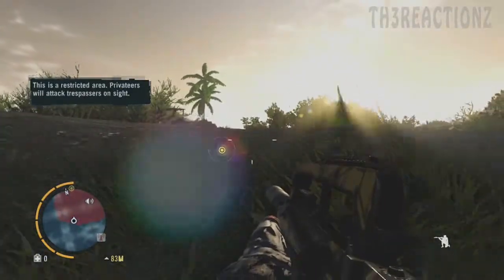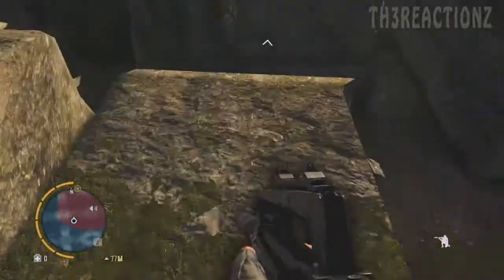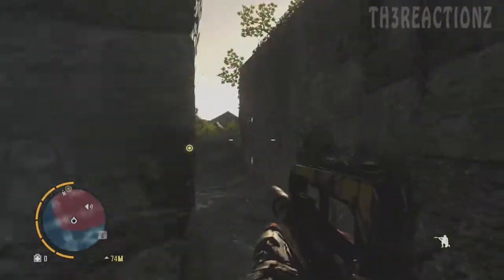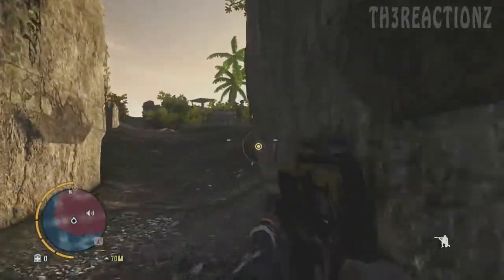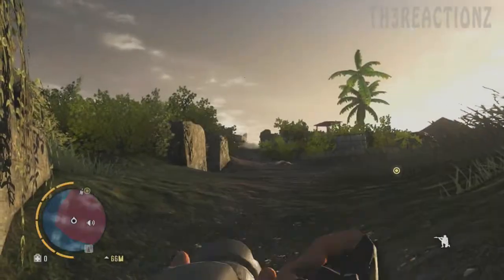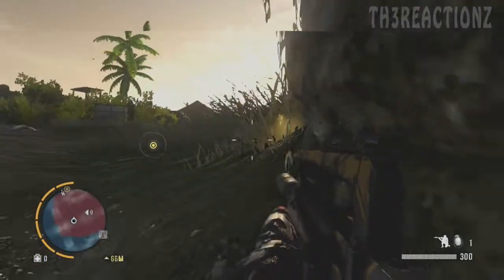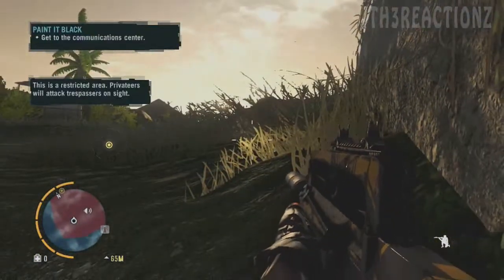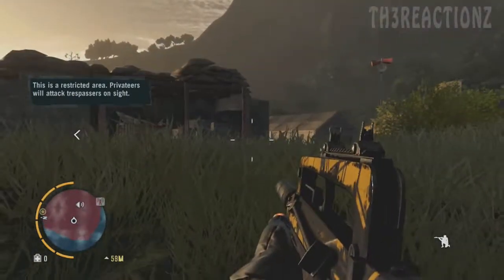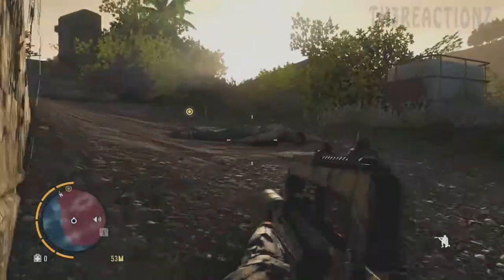This is a restricted area — privateers will attack trespassers on sight. Well, I am a privateer too, didn't you notice? Oh shit, there's a sniper as well — that's brilliant. Get to the communication center — yes, you've already said that. It's a restricted area, I know. One of the snipers is going to see me. I can't get around the back, because if I go out there I won't be able to get back around.